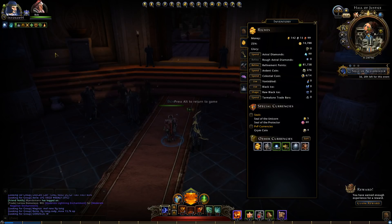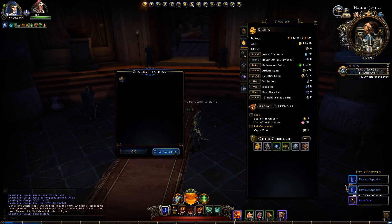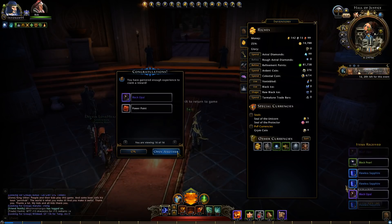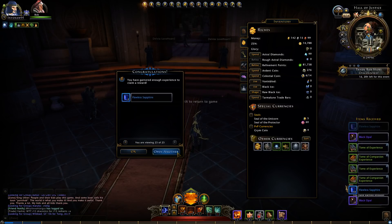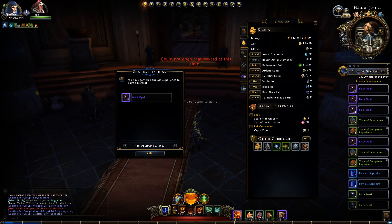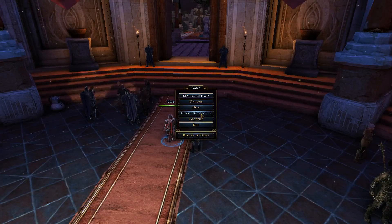All of my toons have 0 rough astral diamonds and they all have maximum overflow rewards, so if I get an AD bonus it is going to be 45,000 instead of 30,000. As you can see, this is just from invoking — we opened 33 rewards but we didn't get any AD rewards.